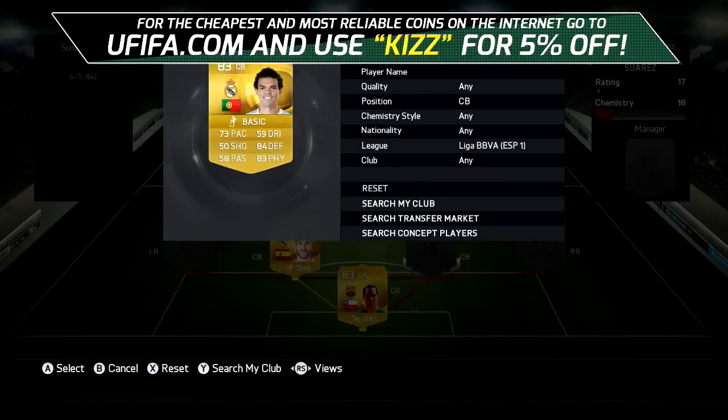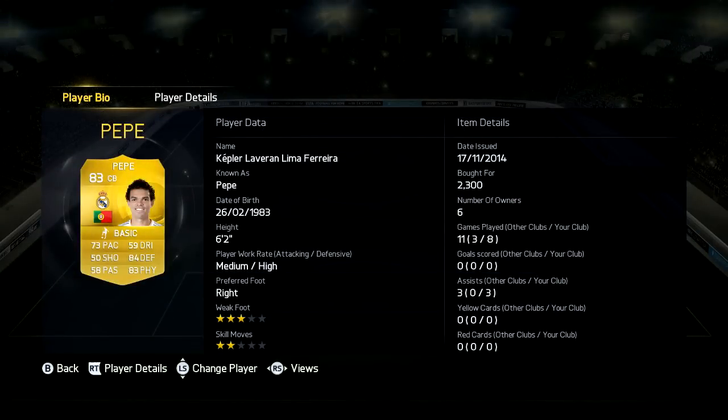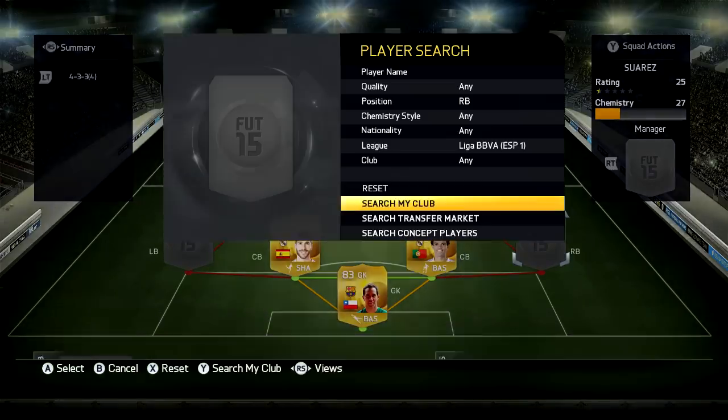Now in the next centre back position, we have Pepe. He's a really solid centre back, 2.3k, 6'2 medium high work rates. He covers Sergio Ramos in every aspect and he's just really good — 73 pace, 84 defending and 83 physical.